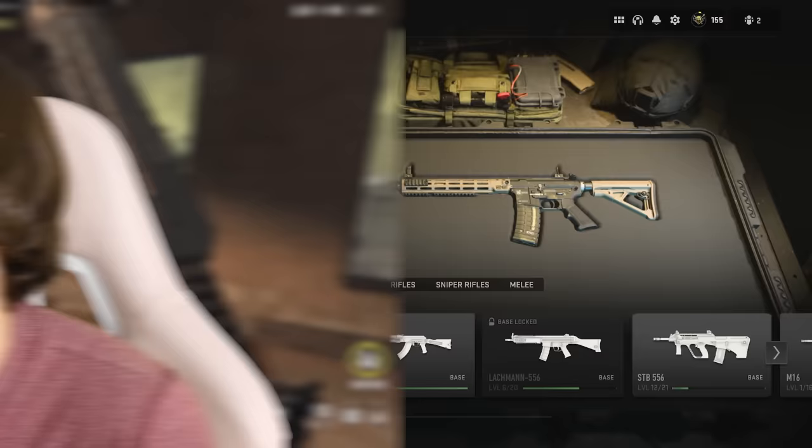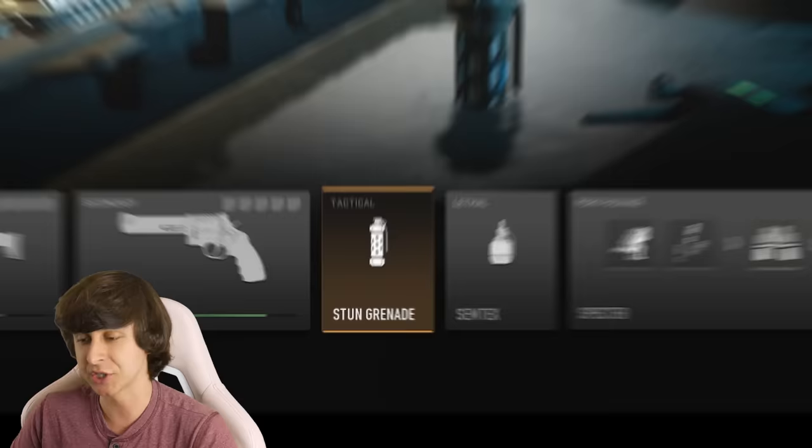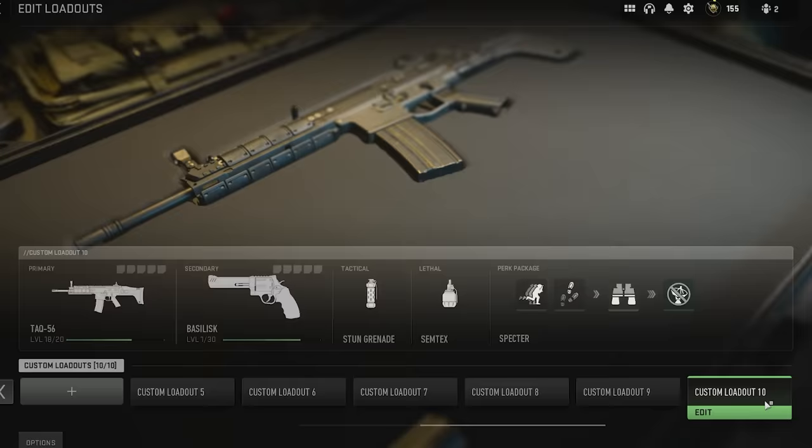Let's make a quick loadout, just with no attachments though. Probably going to use the TAC-56. Then I'll go ahead and put on the Stunt Grenade, Semtex, and then the Spectator Perk Package. And there it is guys, there is the loadout that we're going to use for today's video.